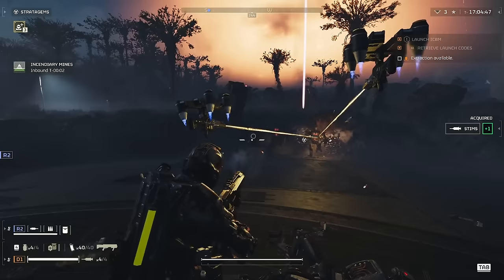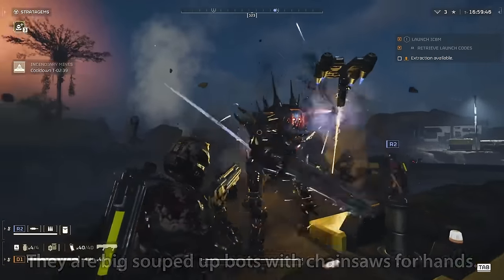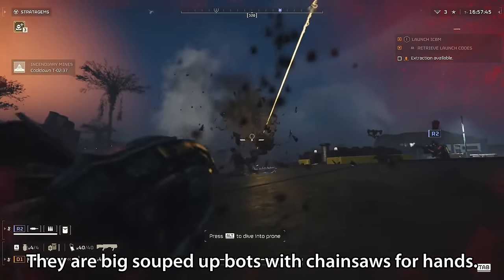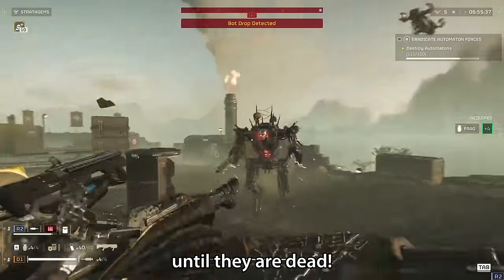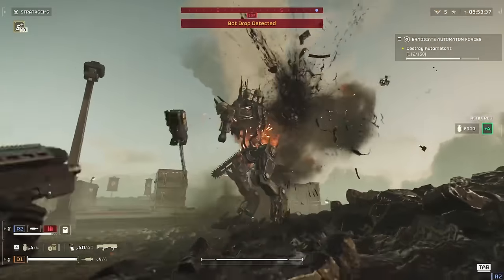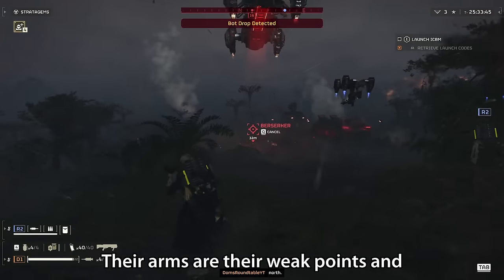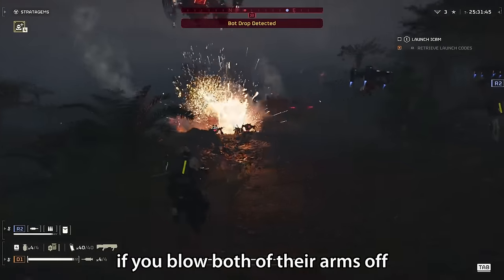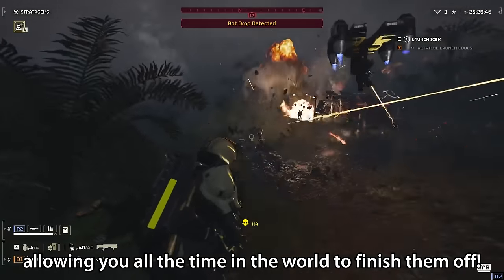The next medium threat enemy is the Berserker. These guys behave exactly like Brawlers — they are big souped-up bots with chainsaws for hands, and they will just continually charge at you until they are dead. If you do get ganked by them they can be very scary, but just know that their arms are their weak points. If you blow both of their arms off, they're pretty useless and won't be able to do all that much, allowing you all the time in the world to finish them off.